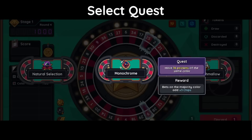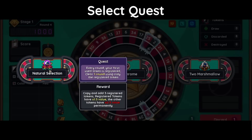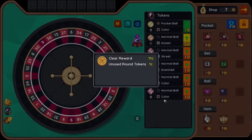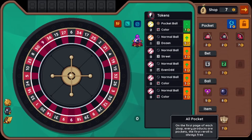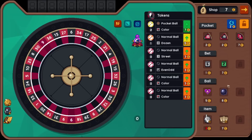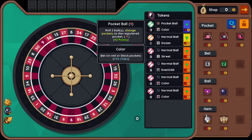Have 36 pockets of the same color — bets on the majority color, add three times chips. Do not buy any item in the shop for three rounds — gain $40. Oh Christ, these are tough. I think I'll take natural selection, but I don't know if I'm ever going to complete it. Loan minus five bucks — still worth it. On the first page of each shop, every product is our pockets, and the first re-roll is always free too. That could be fascinating, but it doesn't appear that we need it. I don't think we need to buy anything. Let's just upgrade pocket ball for now.